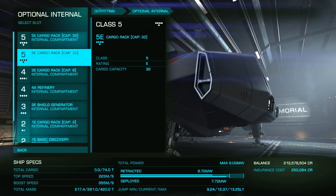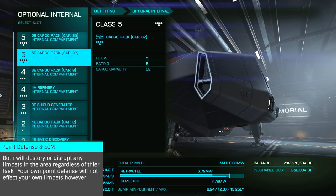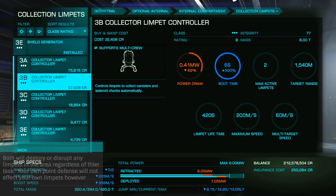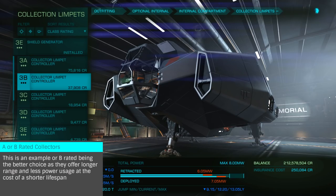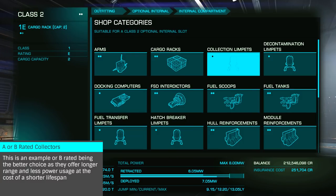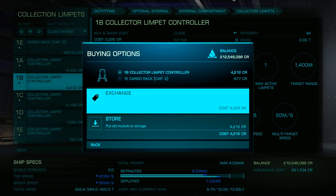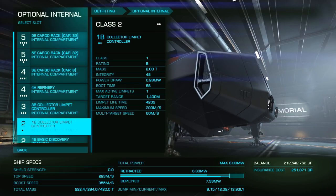Once deployed, Collector Limpets float around your ship, picking up anything in range until they reach the end of their life, or are destroyed by something like point defense. Another key module is the Prospector Limpet Controller. This will analyze a given asteroid, letting you know what minerals are contained within, with the added benefit of increasing the yield of that asteroid. While Prospector and Collector Limpet Controllers are not strictly necessary, mining without them is an extremely slow and frustrating process you do not want to undertake.